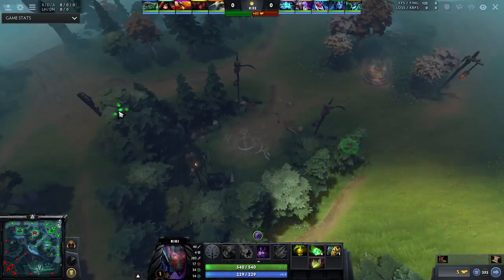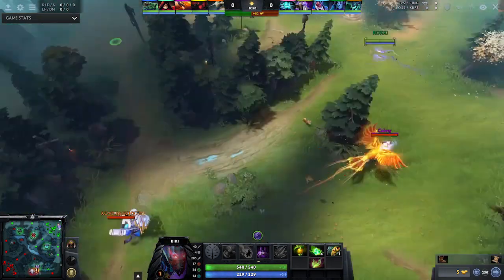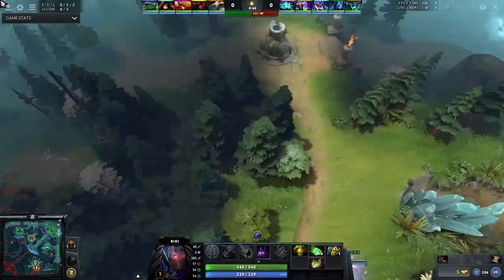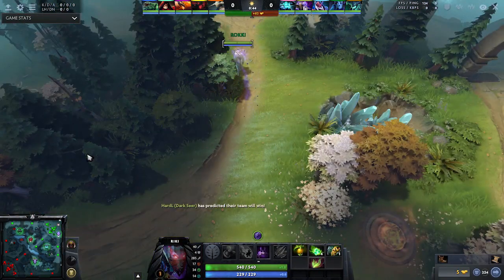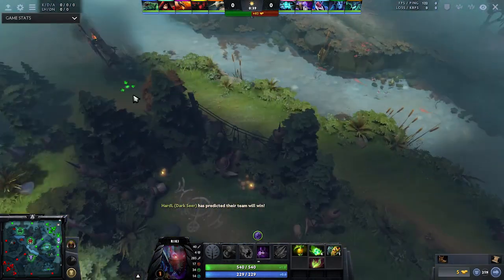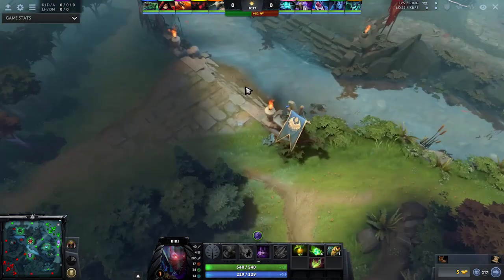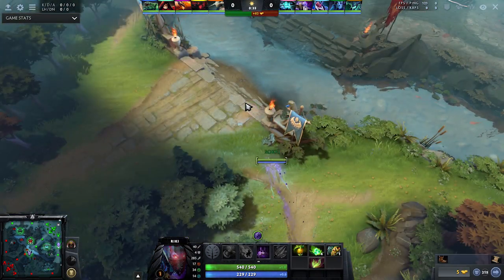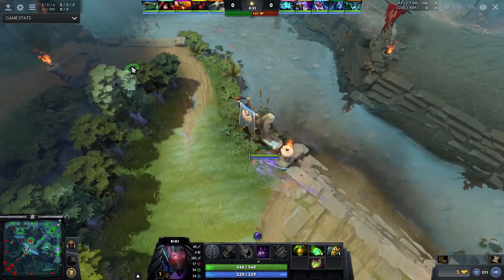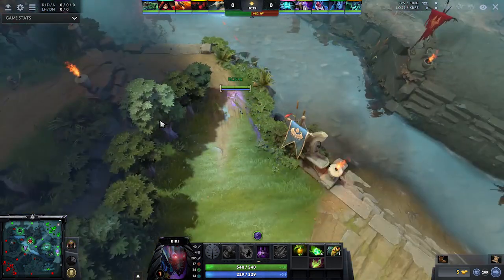The other nice part is when you TP — if you want to place a really deep ward right beside their tier 1, like all the way in the corner beside their tier 1 in the short lane, that's really hard to counter. If you want to place that with any other hero, you'd have to smoke just to place it. With Riki, you don't have to, so you save a smoke. You just go in, place that ward, and move on.